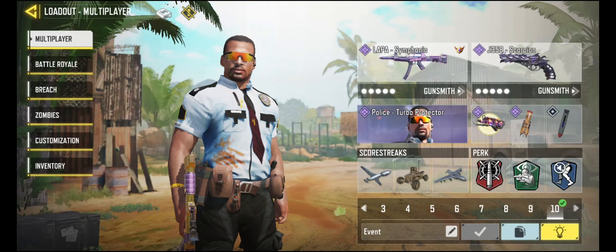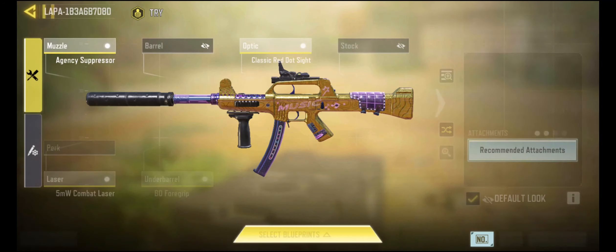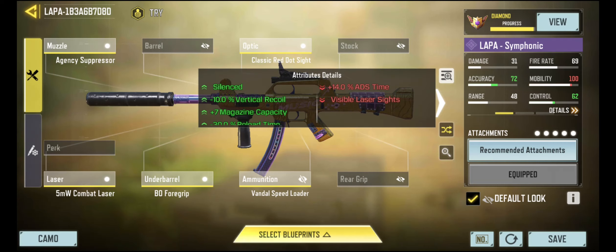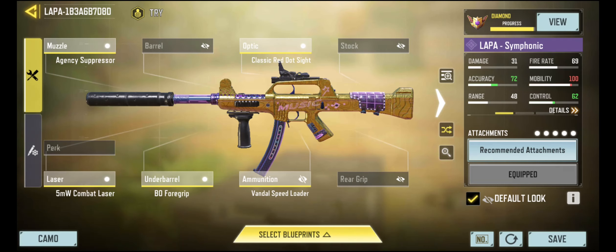So here's our Lappa Symphonic on a loadout. I also had Police Turbo Protector from like a year or so ago. But I want to use this opportunity to start something — a new type of video that I've been wanting to do. That's like Gunsmith for Beginners. My first recommendation since we just unlocked a camo for it is the Lappa, L-A-P-A. This is my gunsmith that I'm recommending for beginners. Let me talk about why.